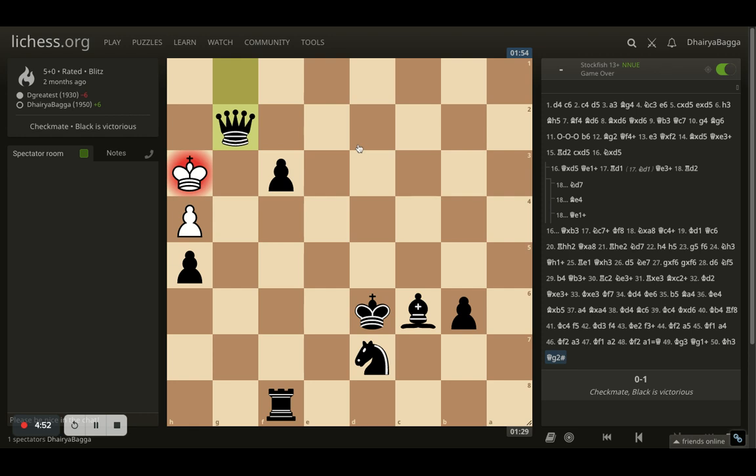So the idea is: whenever you are in trouble, try to find ways to repeat. Try to find a draw out of nowhere. And if that draw doesn't work out and your opponent is too eager to avoid a draw, that can end up in a losing position for them as well. I hope it was a good lesson and I hope you enjoyed it. Do let me know your feedback. Keep watching and sharing, do subscribe to the channel if you haven't already. I shall see you tomorrow with some interesting and instructive content. Thanks for your time. Take care. Bye-bye.